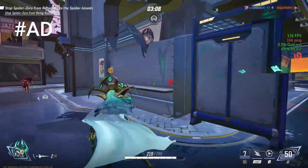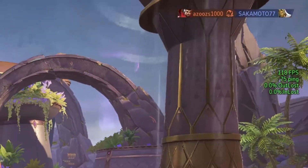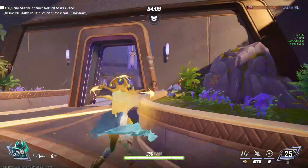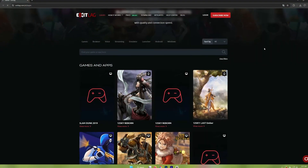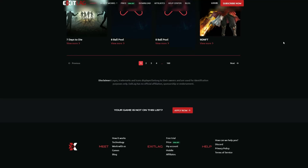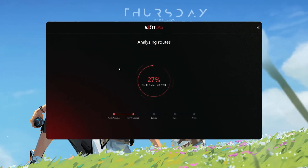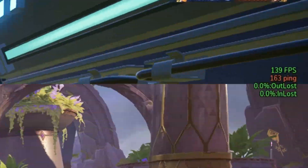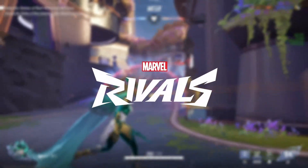Hey gamers, are you tired of lag, high ping, and constant stuttering ruining your online gaming experience? In this video, I'm going to show you how to reduce ping, eliminate lag, and boost your connection stability using ExitLag. Now you might be thinking, what is ExitLag? ExitLag is a game optimization tool that helps you get the best possible connection when playing online games. It works by optimizing your internet route, ensuring your data takes the fastest and most stable path to the game servers. This helps reduce ping spikes, packet loss, and overall lag in games like Warzone, Fortnite, Marvel Rivals, and more.